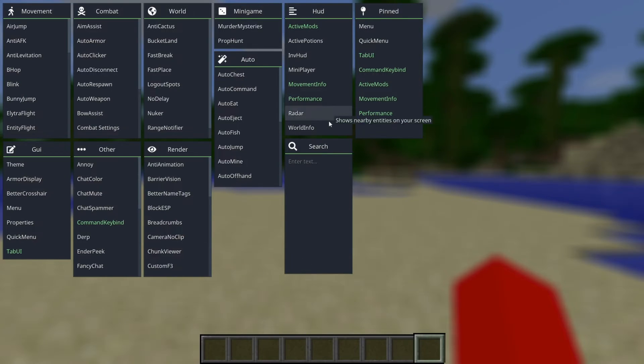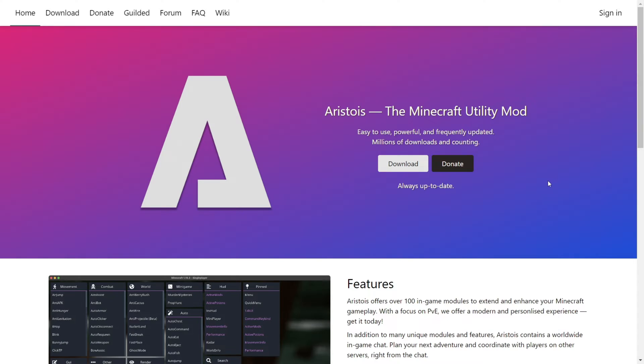I'm showing you how to get Aristoas for 1.12.2. To get Aristoas, you want to head over to their official website, Aristoas.net.